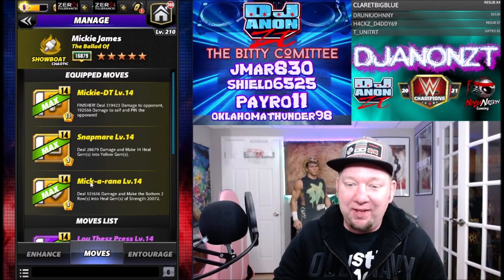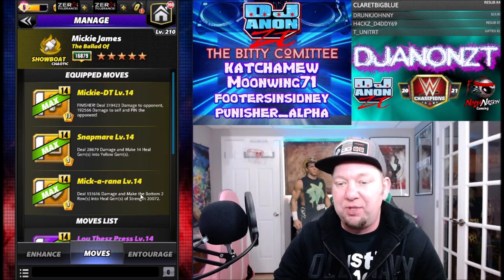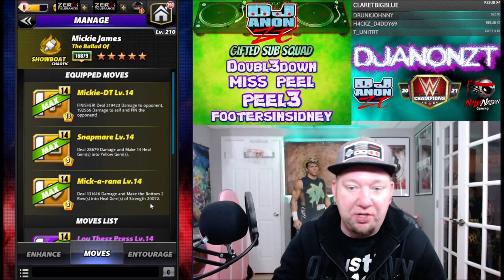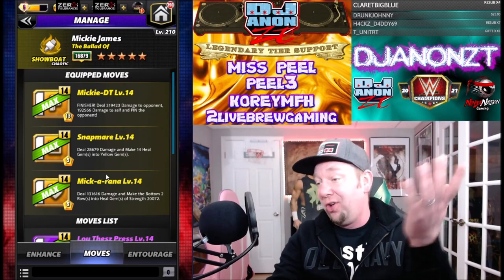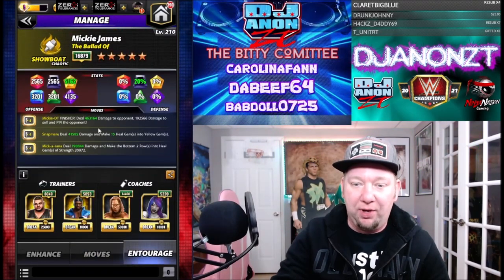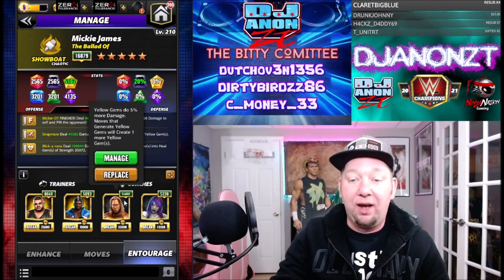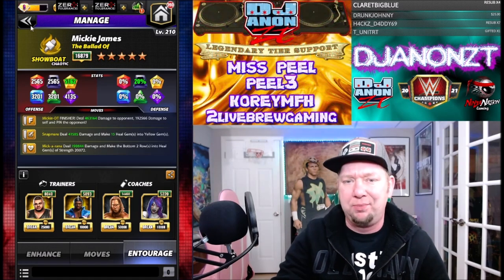The Mickorana and the Snapmare go together: Mickorana is a nine-charge yellow that deals 131,000 damage and makes the bottom two rows into heal gems of strength 20,072. The Snapmare is a nine-charge yellow that deals 28,000 damage and makes 14 heal gems into yellow gems — it just fills all the yellow every time and cycles over and over. I've got Akuma on there for yellow move points, Biggie to buff damage, Booker T for yellow gems doing 5% more damage, and Asuka to block some black gem damage.